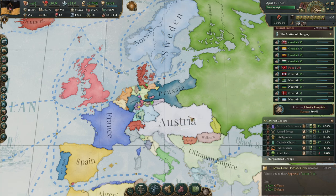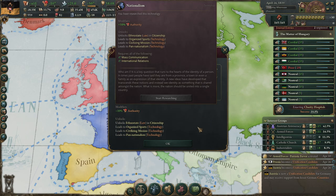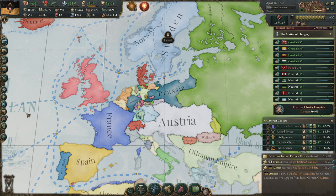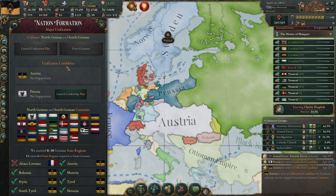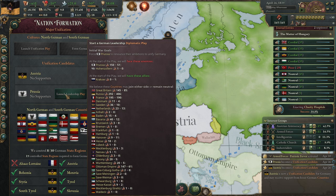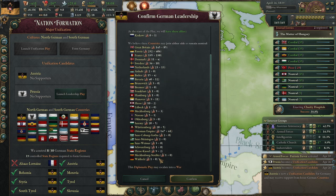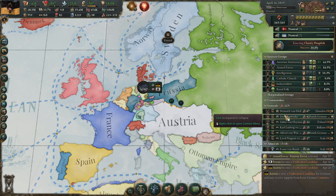Let's wait for the research to be done. When Nationalism is researched, you can see there are two unification candidates for the major German unification: Prussia and Austria. Before we want to form Germany, we have to make sure that we beat Prussia and are the only candidate left. What you want to do is launch a leadership play instantly — that way none of these countries can intervene. We fight only Prussia, and hopefully we can call in Russia and France. It also doesn't cost any infamy.